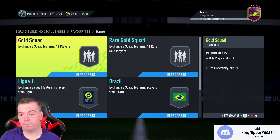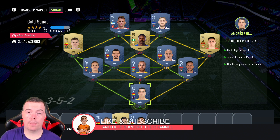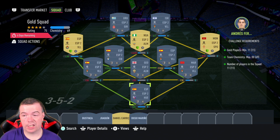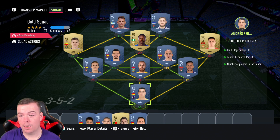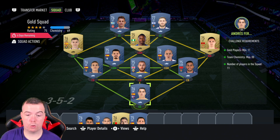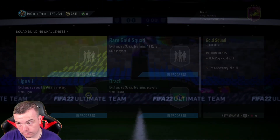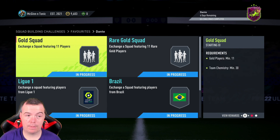First up is the gold squad. Go for a low league with lots of low-rated gold non-rare players — I've gone Spanish league. They're all 400-coin bids as you can see. There are a couple of players out of position but we're still on 60-plus chemistry, and you only need 30. Happy days. You're looking at between 4.4k for bids and 5k max buy-it-now, and you get yourself a two-rare gold players pack, which is tradable — I class those as 5k packs.